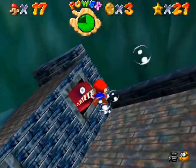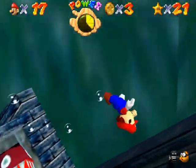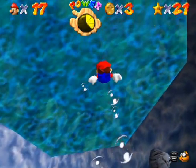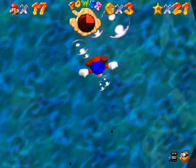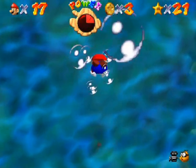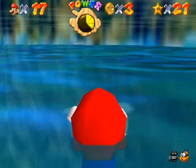Swim in front of Unagi the eel here. I said swim in front of it, not touch it Mario. And quickly go back over to the surface. It's okay if you take some damage, as long as you don't take too much damage.